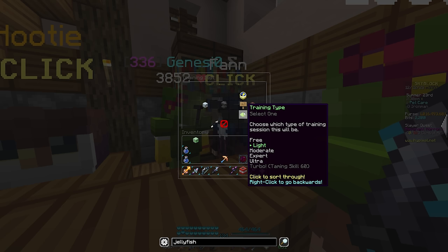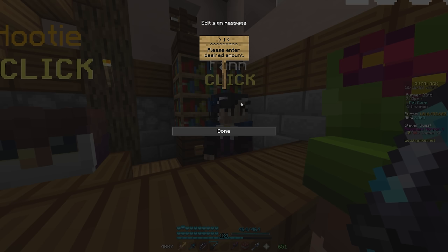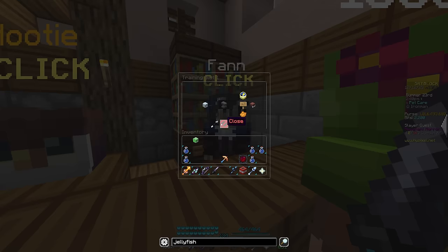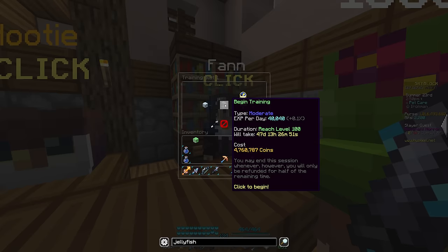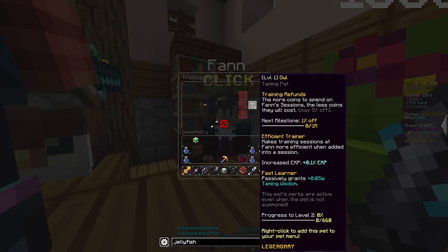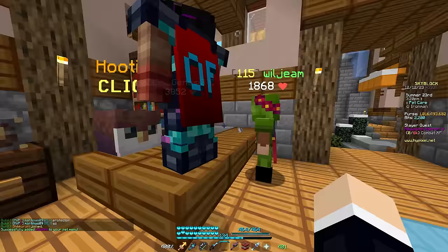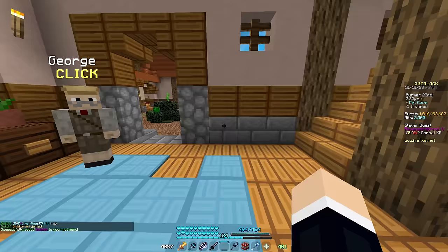On moderate settings it shows 190 days, so something seems off. Apparently if you're willing to shell out a lot of money, you can upgrade pets decently fast — maybe 25 to 30 days to go from level 0 to 100. But unless they lower the price and time, I don't see many people using this. That said, it is one of the main features of the update.